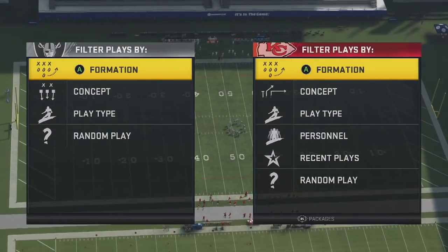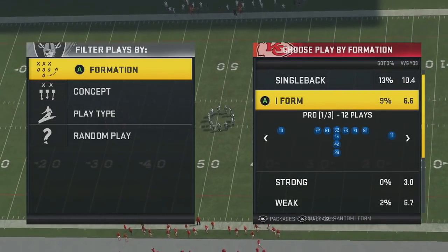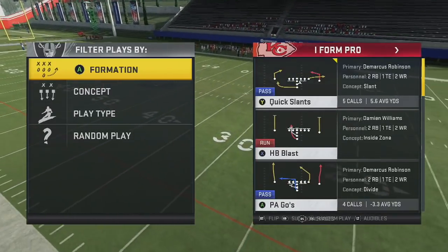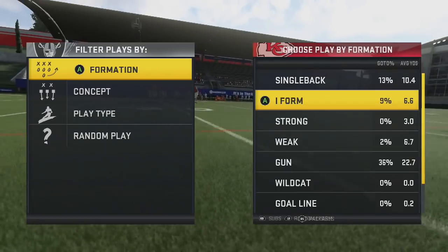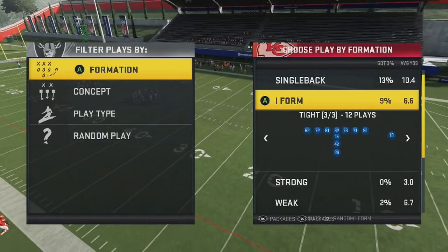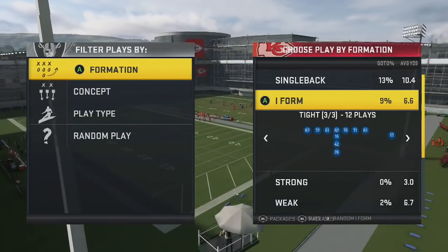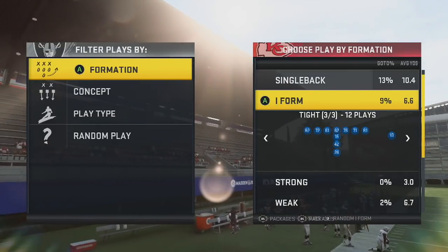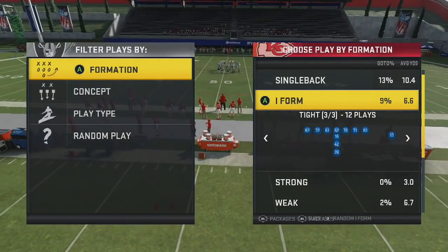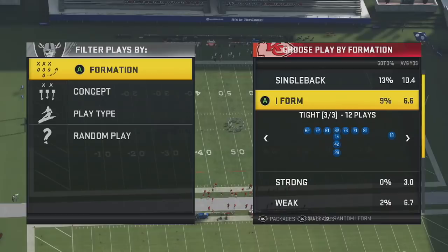Now you have bombs, coverage beaters, blitz beaters, and plays that beat any coverage. The best thing is, if they want to play stupid defense, you audible down to I-form and pound them with runs — the New England playbook has good runs, and the Miami playbook's I-form runs are even a little bit better. The beauty of this scheme is you have the all-out passing attack in the Split Close formation, but they can't come out in big dime or similar looks because you can audible to I-form with your two running back personnel. I hope you enjoyed this scheme — stay tuned for more great tips this week, and smash that like button.